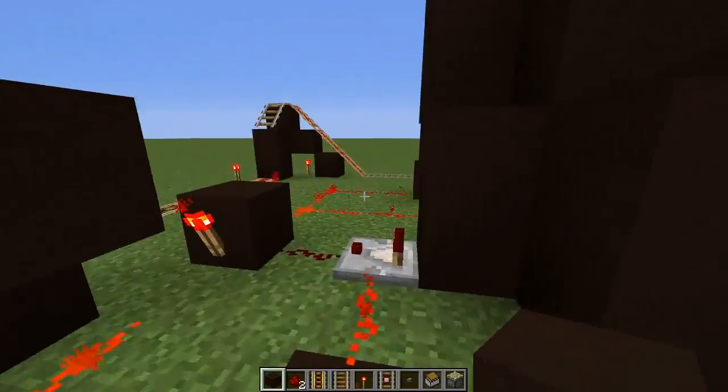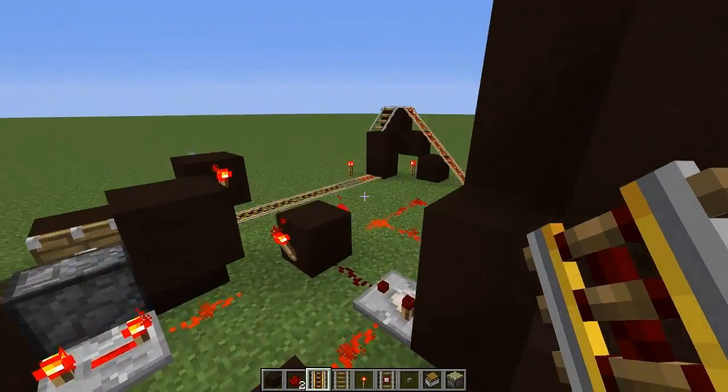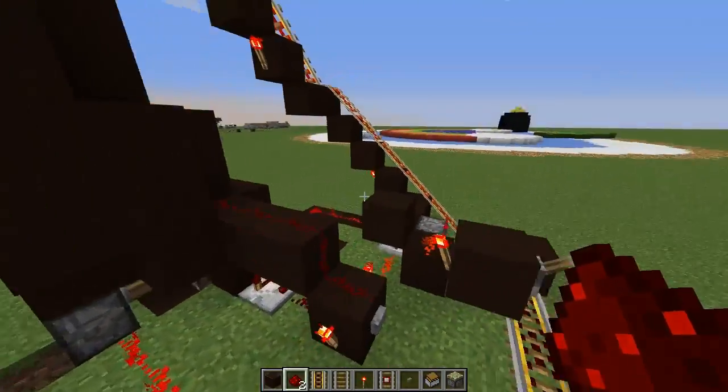One more thing before I finish: if you want to manually send off these storage carts, you want to just put a button right here. You'll notice that comes to right here — you just want to make it turn off these torches. Easy as that.